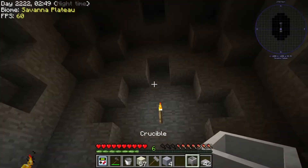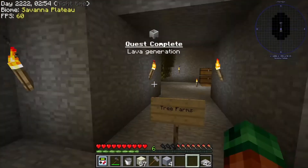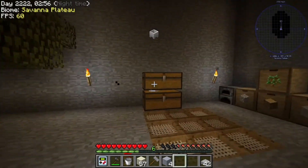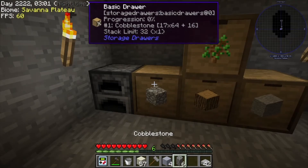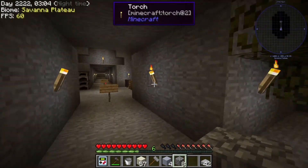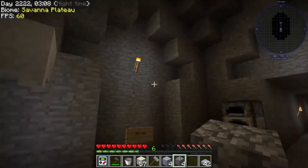There we go, that can then be placed on top of a torch - which for now we can just go there. Guess what that means? That means cobblestone in there, we start to make lava.